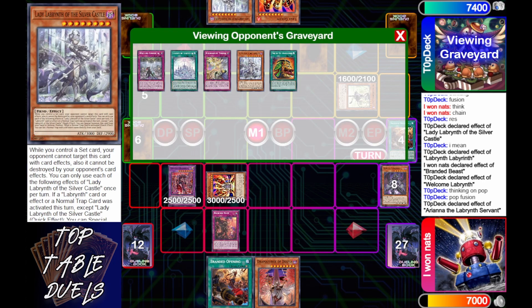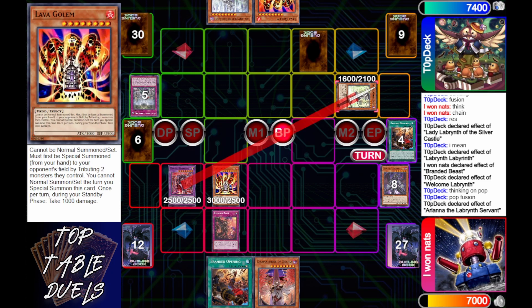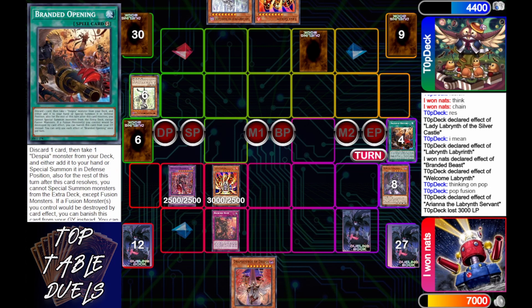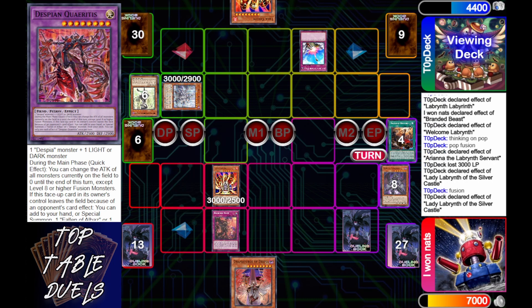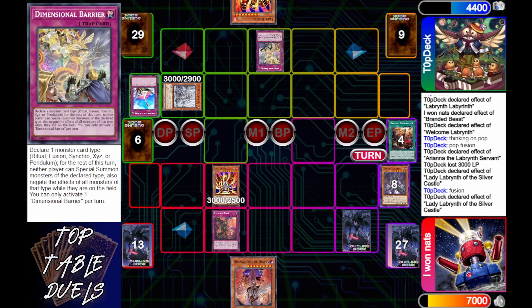i1nats switches Lava Golem to attack and says, 'I'm gonna beat you with your own big boy.' Top Deck takes 3000. There's not a lot he can do — he has the Compulse, he can give himself back the Lava Golem but that's not going to help much. He can bounce the Despia Queridus but he's thinking on that. i1nats sets Branded Opening. Top Deck activates Silver Castle in end phase to special summon Ariana, then we see the Compulse — he stays on the fusion, Silver Castle chains getting himself another Dimensional Barrier to shut off fusions for the next turn.